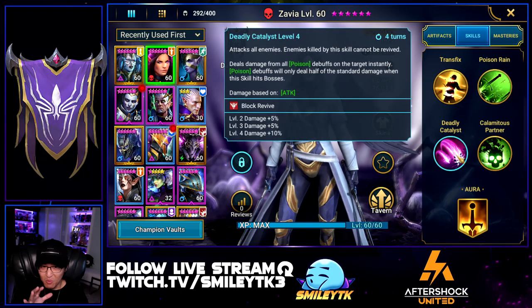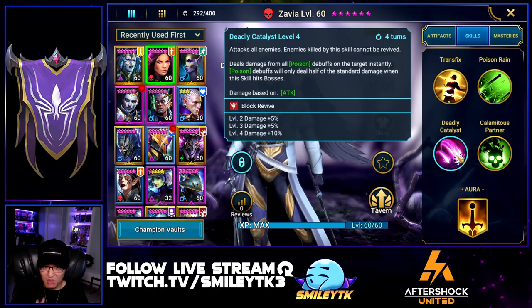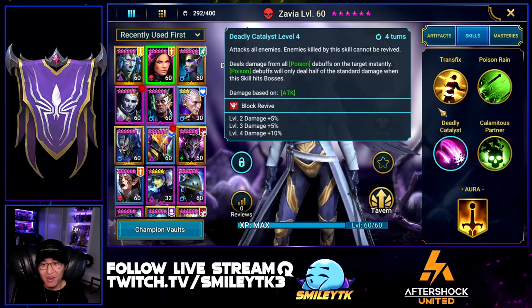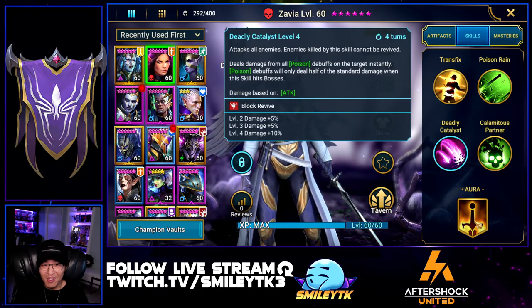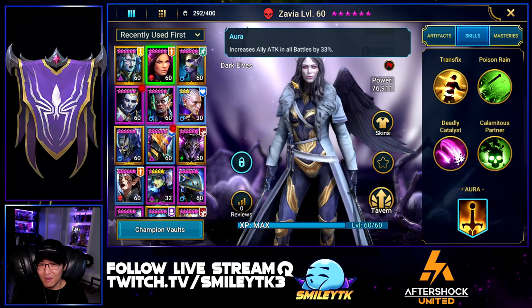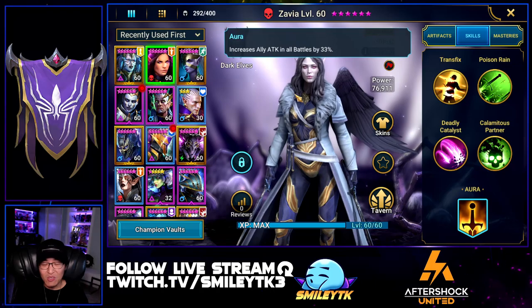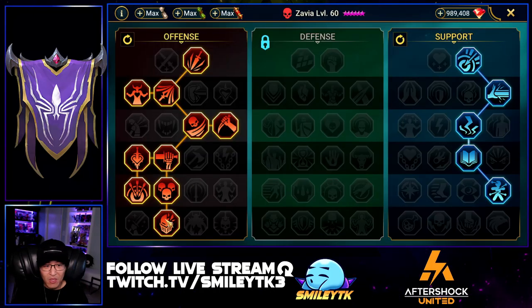Zavia's most important ability to nuke down the boss is her poison explosion — the detonator. That's the biggest thing I use from Zavia, along with Dark Kale. Also huge is her aura: attack for all battles at 33%, which was really really important. For her masteries I went with Helm Smasher because the waves were the biggest hurdle for me.